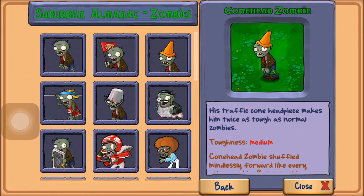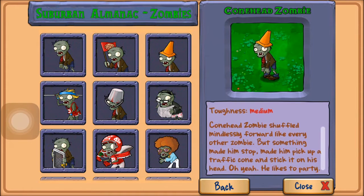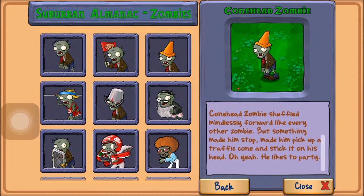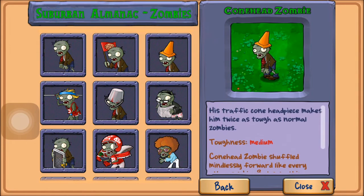We will look at the conehead next, which is mildly stronger — you could probably kill it with about three puff shrooms or two peashooters. It's still pretty weak, but it can cause problems if it spawns early. I've seen a lot of people get killed by coneheads for not being ready, especially without enough sunflowers or wasting sun on something like lily pads right away.